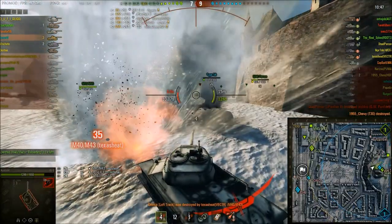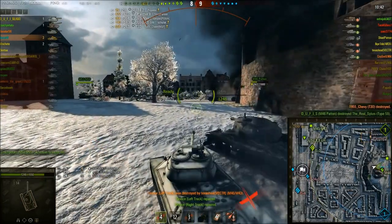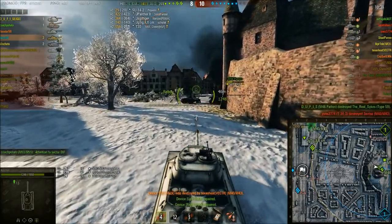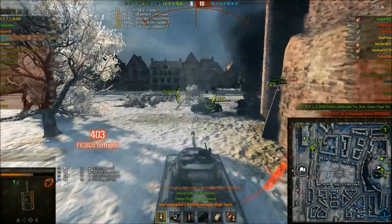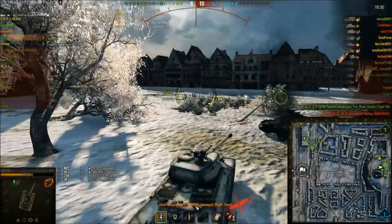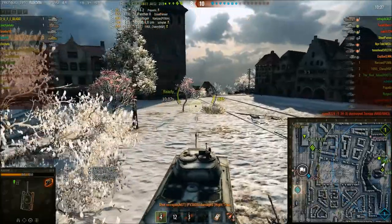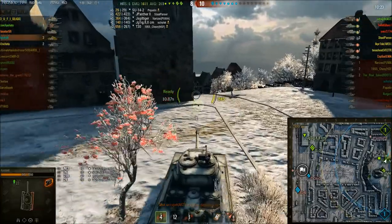Type 59. Arty is still focused up on the hill. Type 59 gets taken out. But his team have won the hill, yet they are losing — the score is 8-10. And Arty has just taken a big chunk of his health: 403 splash damage from the FV3805. So his team are losing 8-10.